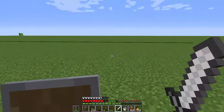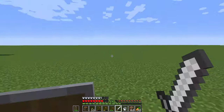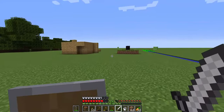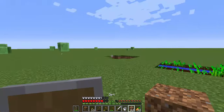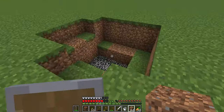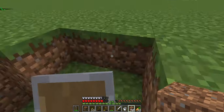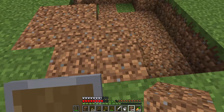The iron armor doesn't really protect you that much — it's better than running around naked, but one creeper blast will do it. Now in easy mode I've got this hole I have to fill. It can be risky going down into a hole because another creeper could jump down with you. With these slimes around too, even the simplest little operation becomes a challenge. Let's just fill this thing in.